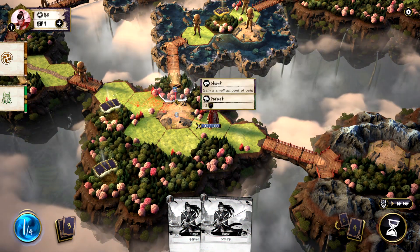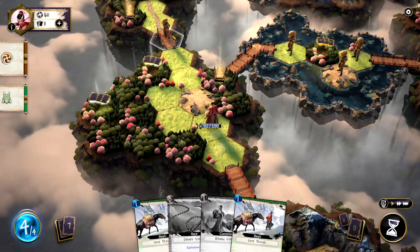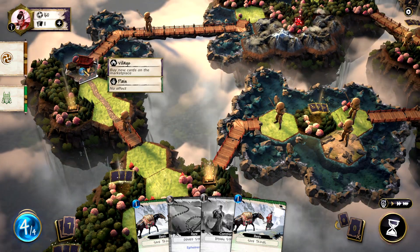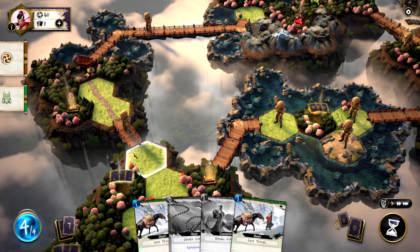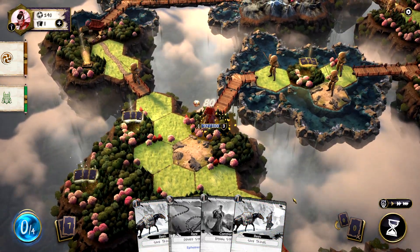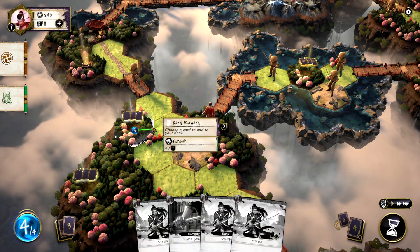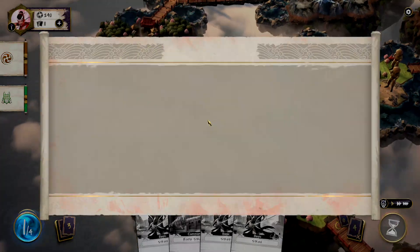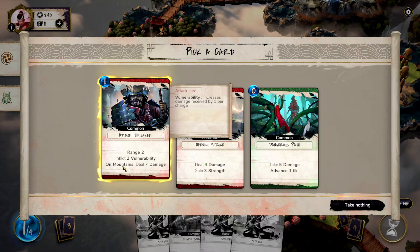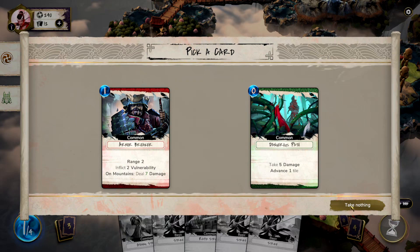There's a leader over there to the right, or I can go to the village. It circles around, so we'll go this way. I'll pick up some gold while we're here, do a little shopping, stop by and pick up some cards. I'd like to see where I can improve cards. Deal vulnerability — if I'm on the mountains, I get more damage. There's opening strike and take five. I'll just take another one of those opening strike ones.